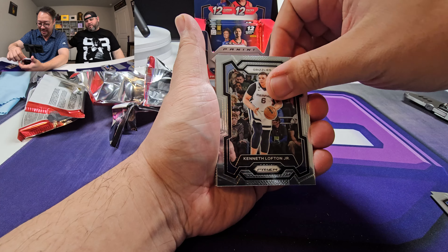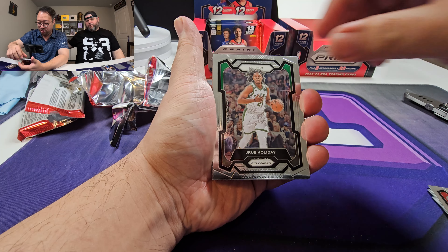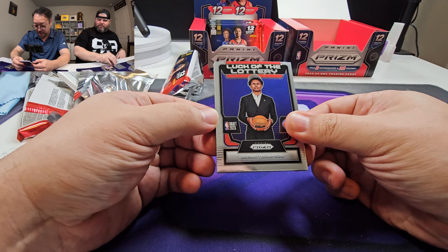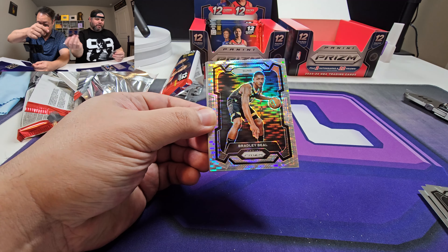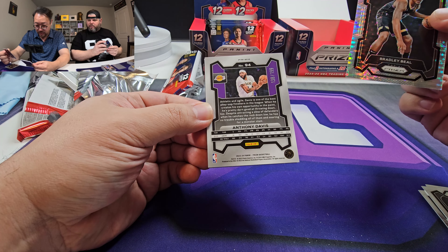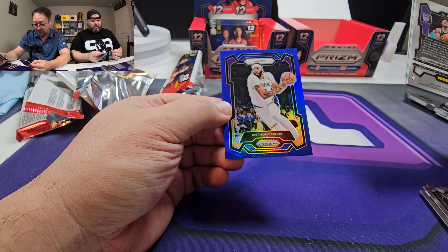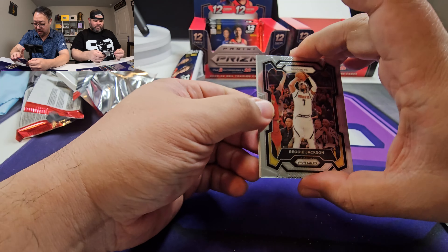Kyrie. Kenneth Lofton Jr. Mohamed - Drew Holiday. Noah. I thought that was going to be the auto. Shaw Thompson. Bradley Beal - I'll take it, in the Suns. Anthony Davis numbered - that's probably not an auto. No, it's just numbered 199. Blue though. Yeah. 80 out of - I'll take 80. Can't go wrong there. Reggie Jackson, Austin Rivers.